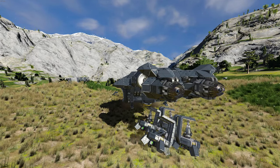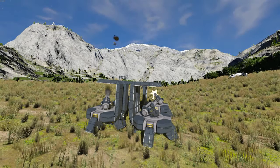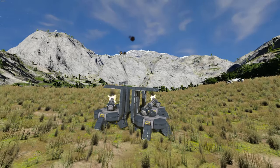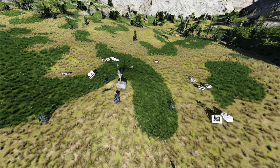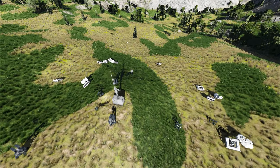Nearby turrets set to enemy ships only is an effective way to ground all hostiles. Power to the antenna can be shut off to pause the farm, enabling you to reap the rewards without interference.